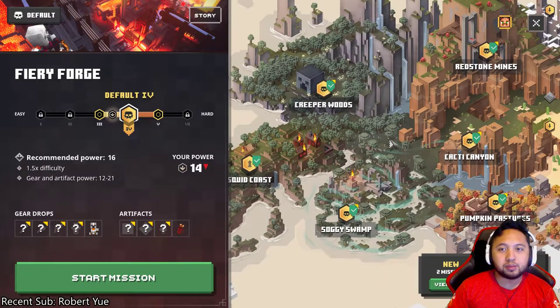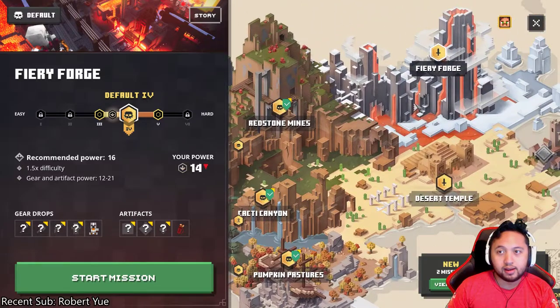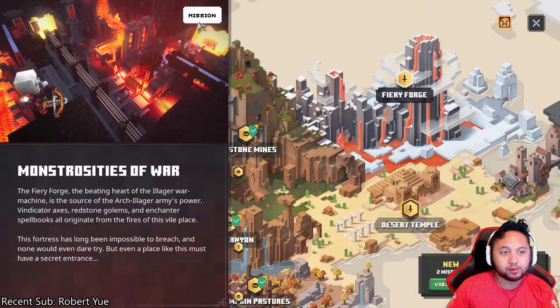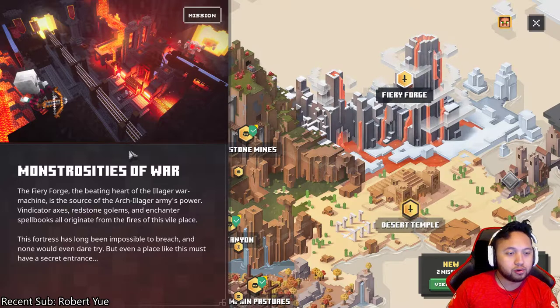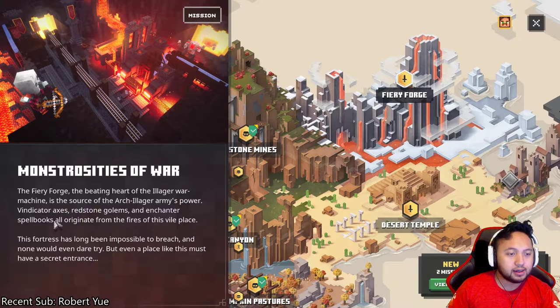All right guys, we've completed quite a bit of missions already here in Minecraft Dungeons. We're going to be doing the Fiery Forge on this one. Story is Monstrosities of War. The Fiery Forge, the beating heart of the Illager War Machine, is the source of the Arch-Illager's army power. Vindicator Axes, Redstone Golems, and Enchanter Spellbooks all originate from the fires of this vile place. This fortress has long been impossible to breach, and none would even dare try, but even a place like this must have a secret entrance.